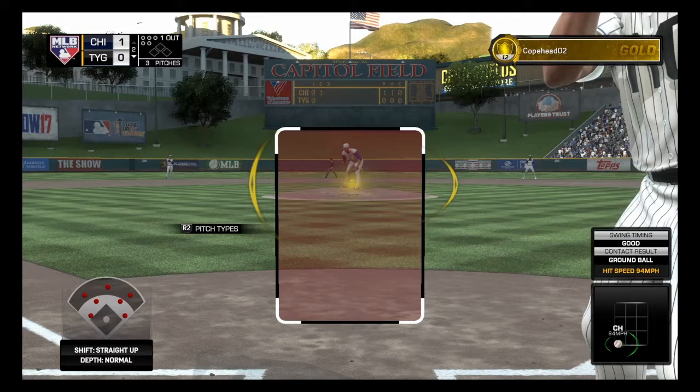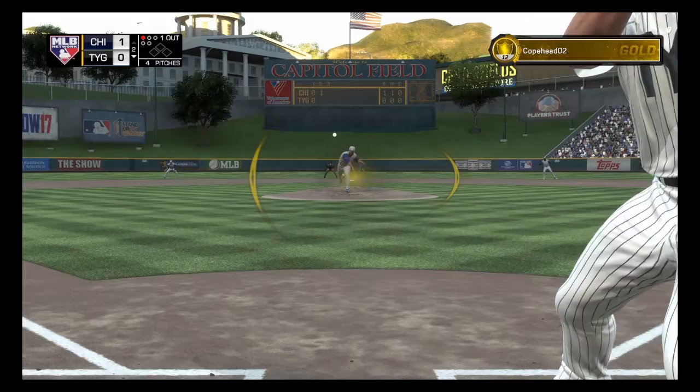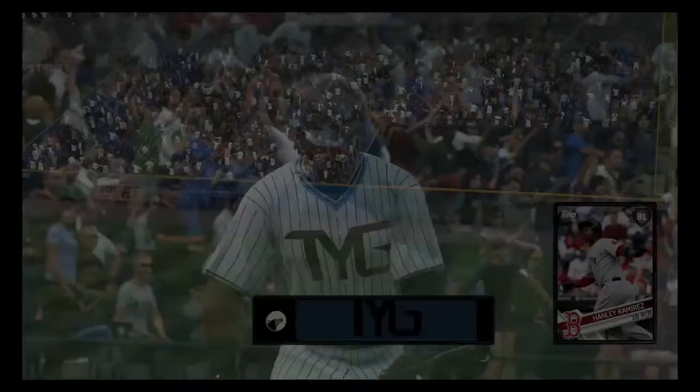Moving on, we're down one here. We are playing three innings. We got Daniel Murphy against Kelvin Herrera, and Kelvin Herrera is just amazing if you know how to use him. If not, we are waiting for that fastball, which I did. And that's a tight ball game right there, ladies and gentlemen. I was able to get that 99-97 fastball.